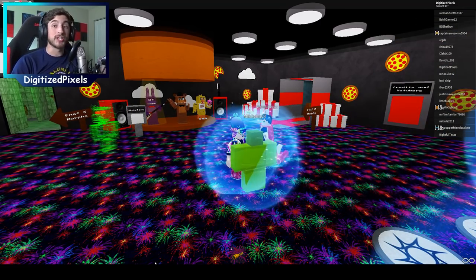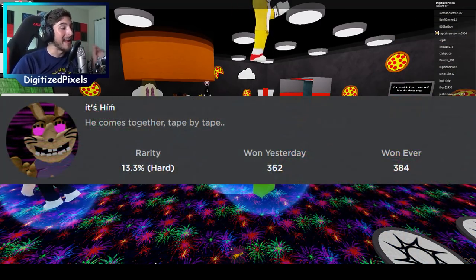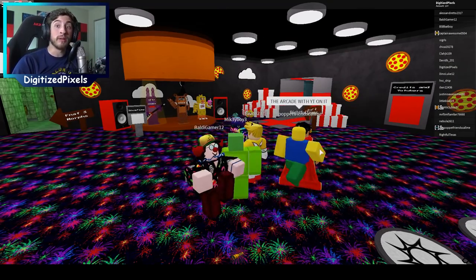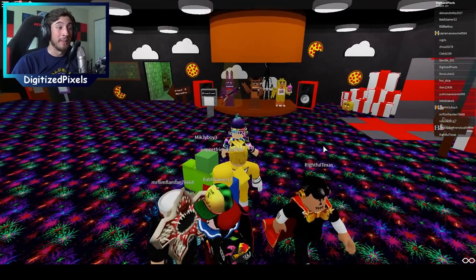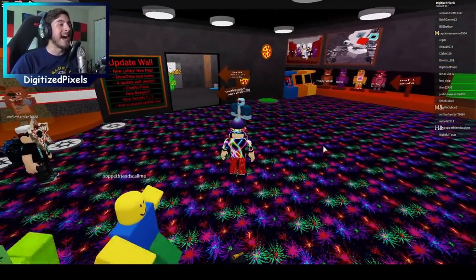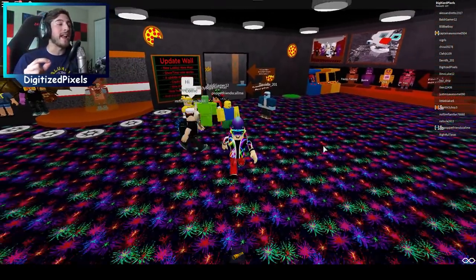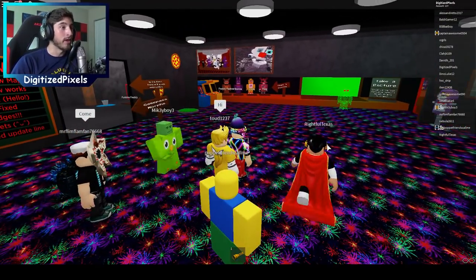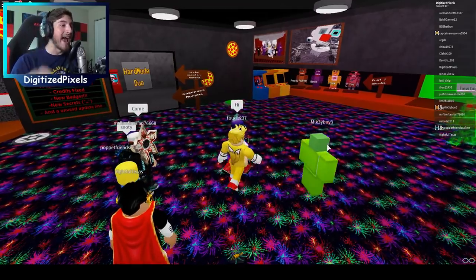The next badge is called 'It's Him' and it says 'he comes together, tape by tape.' That can only mean one thing ladies and gentlemen — it's Glitch Trap! It's time to get him finally. I've been waiting for this badge for so long and it's finally here.